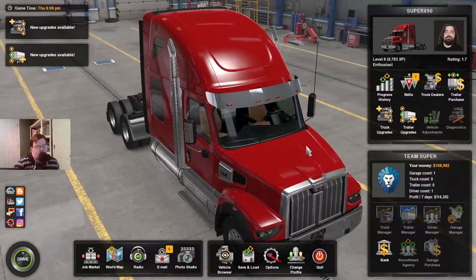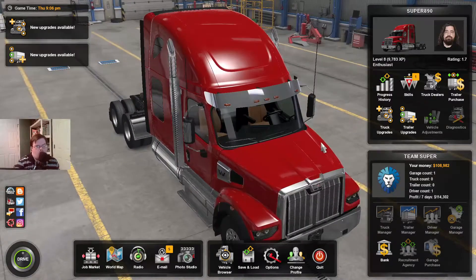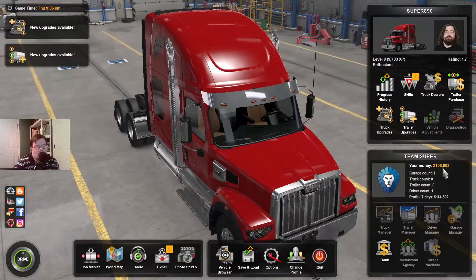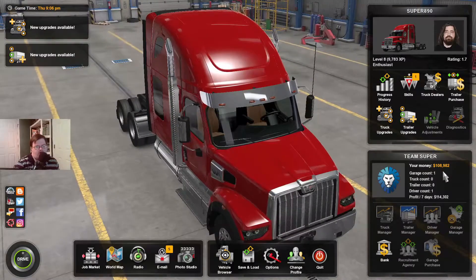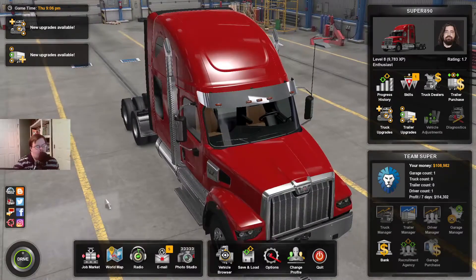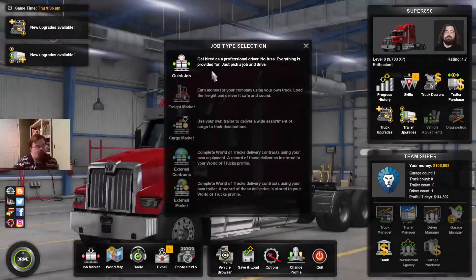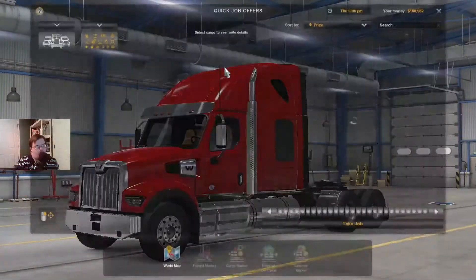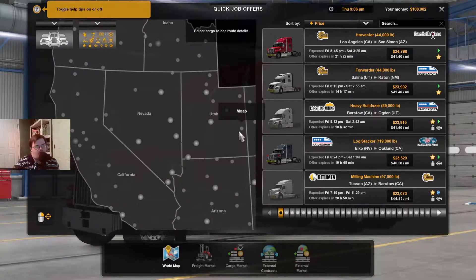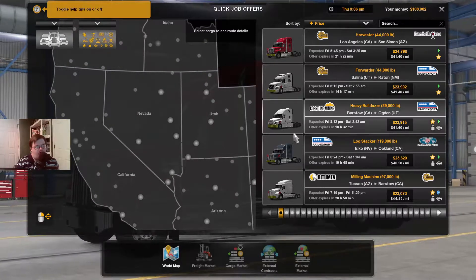Hey everybody, welcome to American Truck Simulator! We're going to do another quick job today. I'm at 110,000 — almost there — so I'm trying to get up to 150,000. I'm going to do another quick job here today. I'm not too sure what job we should do, but I may do a heavy cargo. Let's see if we can find a good one.